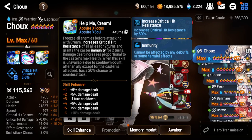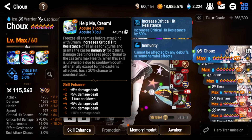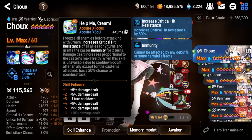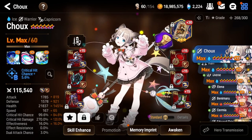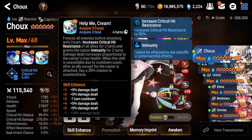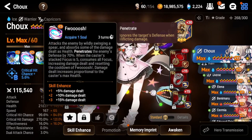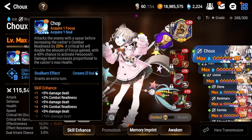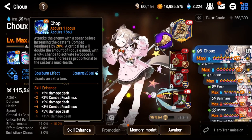Shu's immunity for herself stops the adds from debuffing her, which is very important — if you get debuffed you risk missing the boss, and if you miss the boss will counter attack you. Her counter attacks are very good in this fight. Her S2 does a ton of damage and gives her healing.